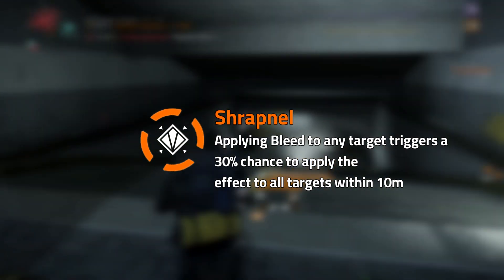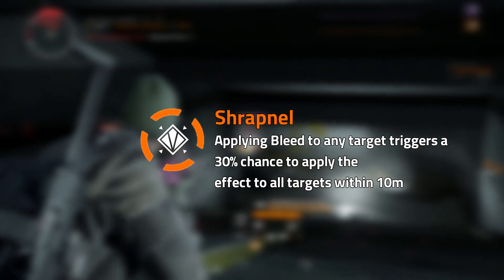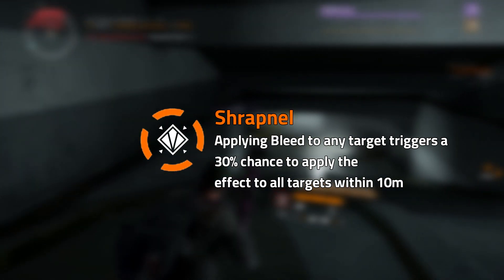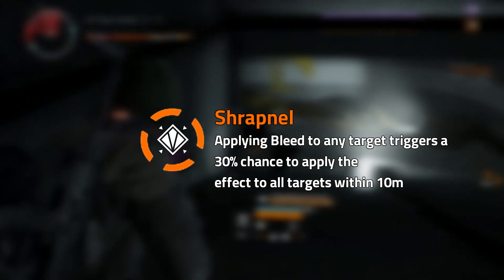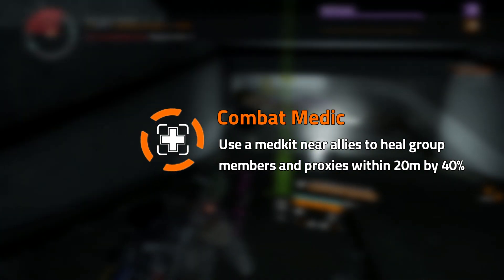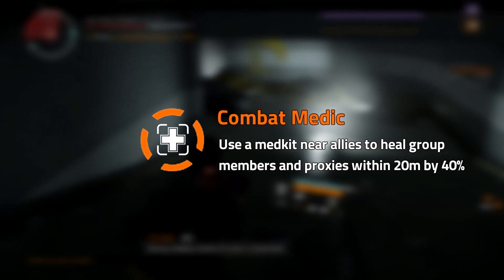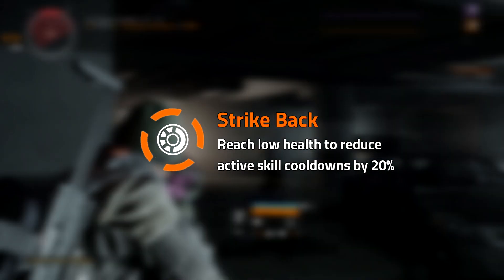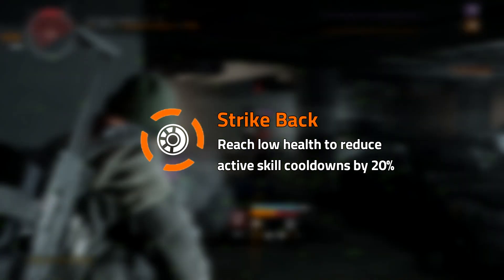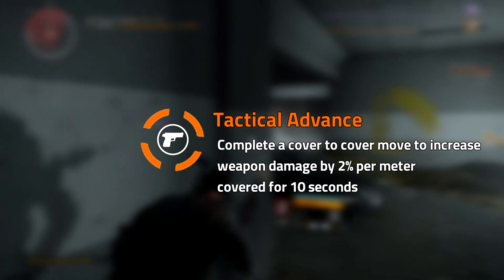Shrapnel: applying bleed to any target triggers a 30% chance to apply the effect to all targets within 10m. This is a very good one for AOE builds. Comeback Medic allows you to use a medkit near allies to heal group members and proxies within 20m by 40%. And finally, Strike Back activates when you reach low health and it reduces active skill cooldowns by 20%.